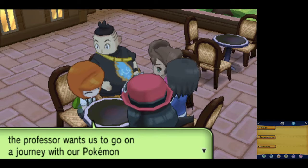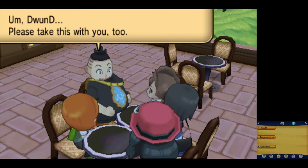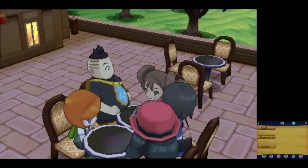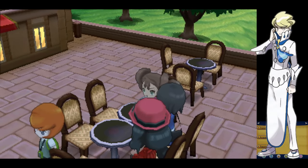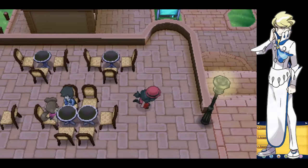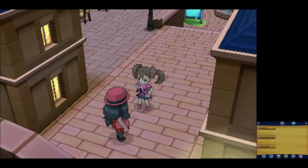Fortunately for me, I've got PK Hex working again, so I was able to give it Hidden Power Electric to deal with some problems later on, like Siebold's Gyarados and Lysandre's Gyarados. The first of which I think will be our toughest matchup in the entire game, but I'll address that once we get there.